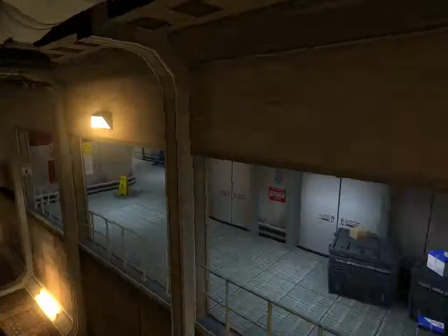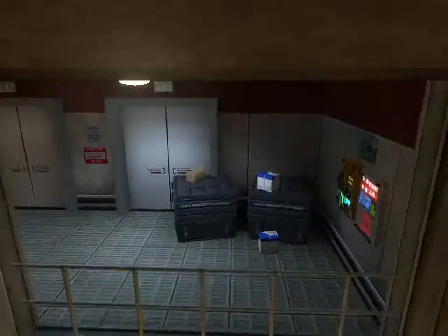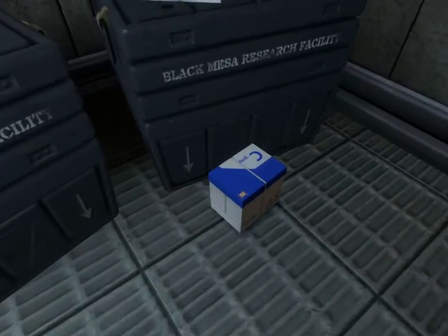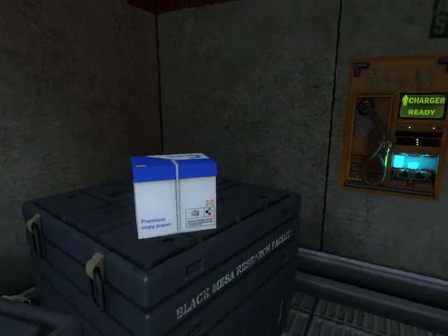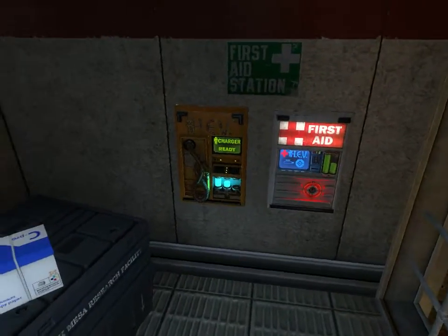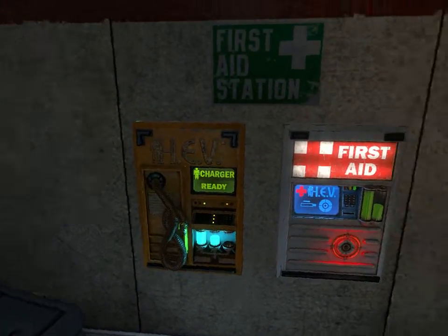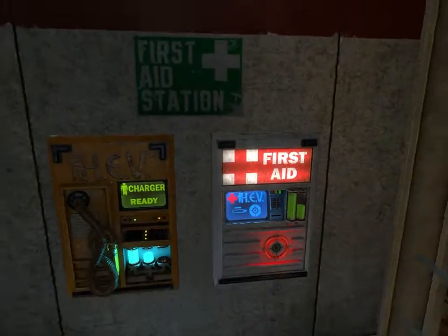Good old freshman corridor. I thought that was Carter. We have paper, Black Mesa research crates. Was about to say - does that work? It probably does work, but I haven't got a crowbar so I don't want to cheat things that way.